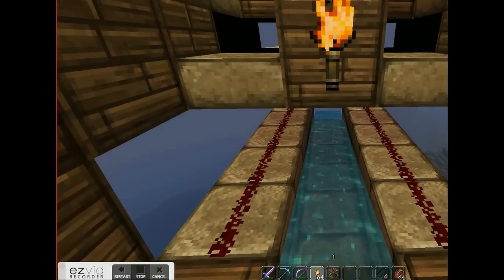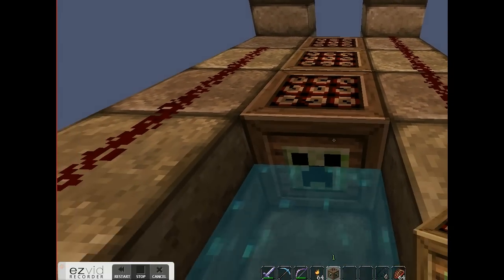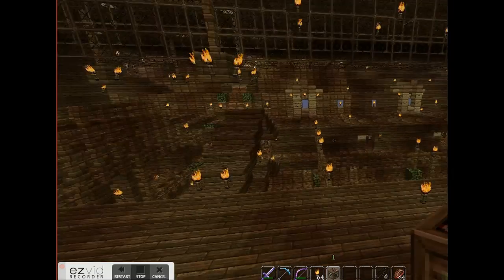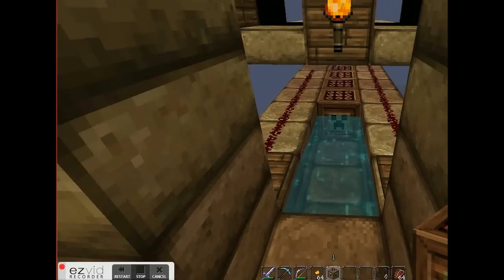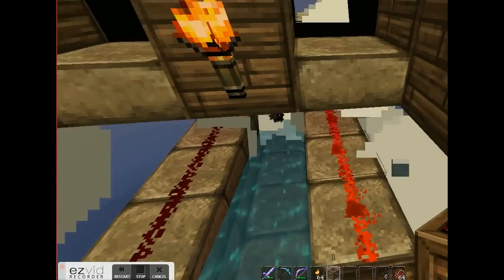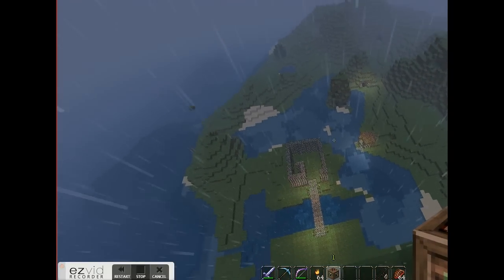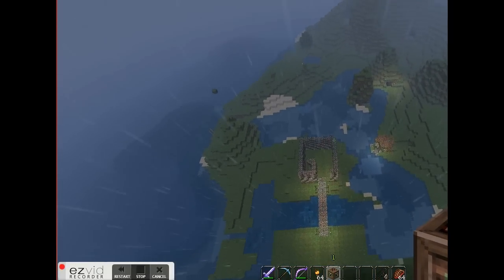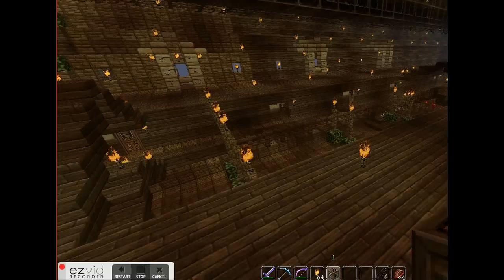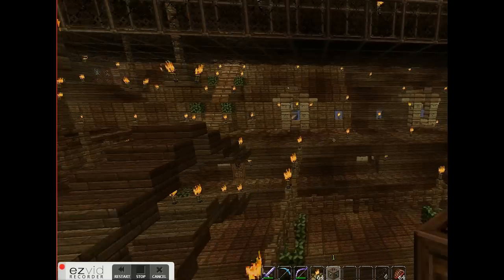Here's one of my TNT cannons. Since we're on creative mode, I'll go ahead and fire one for you so you can see how this works. All you do is step on the pressure plates in sequence, and it fires off into the distance. I'm not quite sure where it landed, but it shot a TNT out the end there. I've got six cannons installed, three on either side.